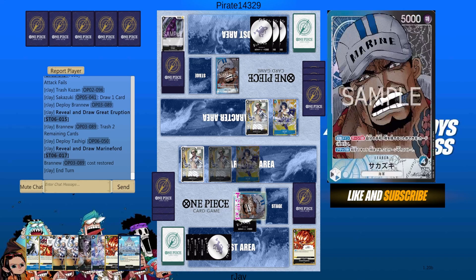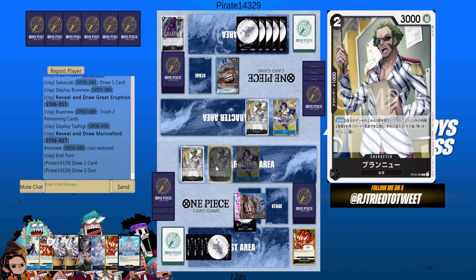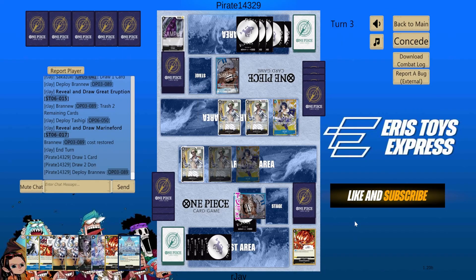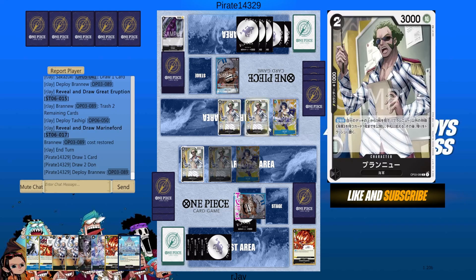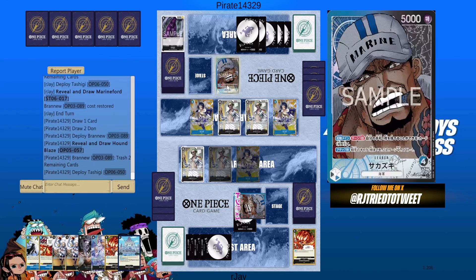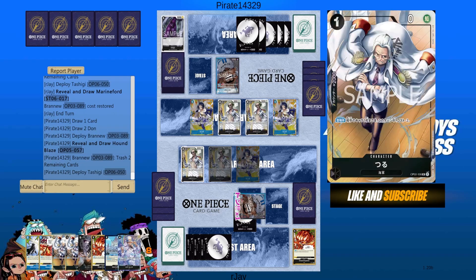If I had played Tashigi first, I would have gotten Marine Ford, and then if I play Branu I would have trashed Hina — but that's okay. This is gonna be a battle of the weenies. This is the normal setup for Sakazuki.